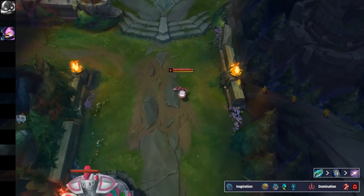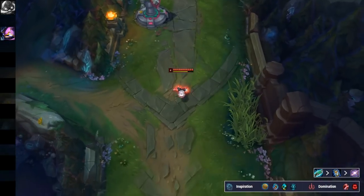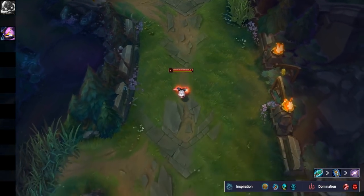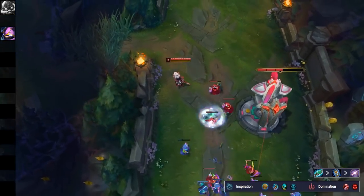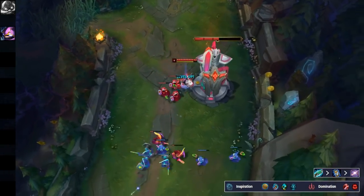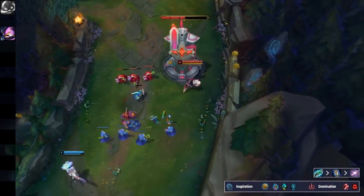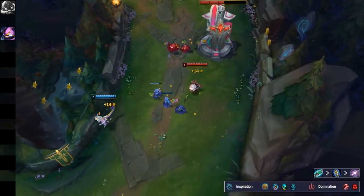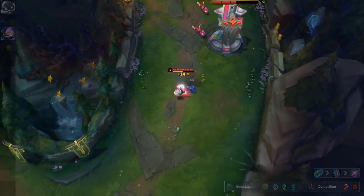Kennen is also doing really well right now with a new build setup of a Gunblade Rush. A lot of pro players are going for this in solo queue — it just gives him a lot better 1v1 dueling potential. There are a lot of different build variations you can run: Protobelt Rush, Gunblade into Spellbinder, Gunblade into Zhonya's, or Protobelt into Rabadon's. He's a great pick in this patch, does very well into a lot of meta picks, so you should definitely be looking to pick him up in solo queue.